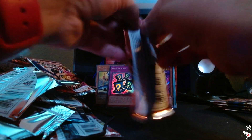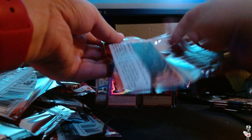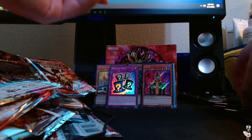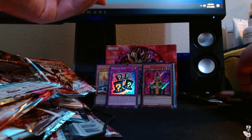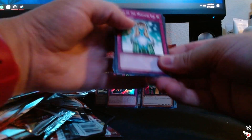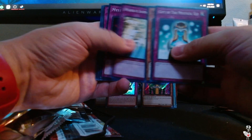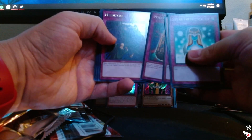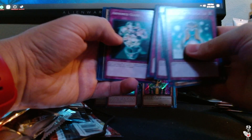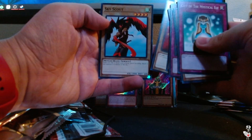Packs are getting a little low here — four packs left, not including this one in my hand. Gift of the Mystical Elf, Invitation to a Dark Sleep, World Suppression, Mystic Probe, Micazure, Armored Glass, the All-Seeing White Tiger, Wing Weaver, and Skyscout.